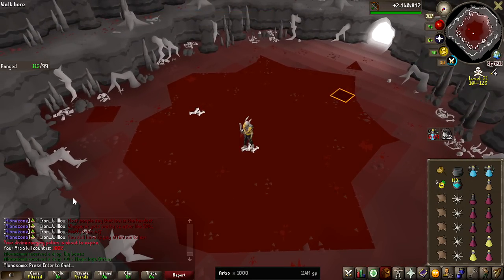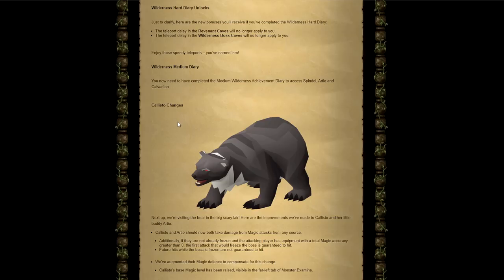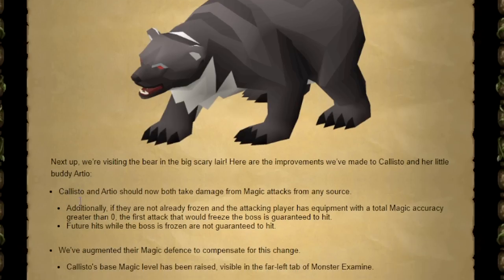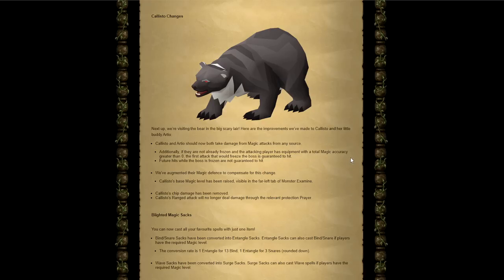There has actually just been a game update with relevant changes to Arteo and Callisto. From now on, you actually need to have completed the Wilderness Medium Diary to even access the bosses — Spindle, Arteo, and Calvarion. This is an obvious change to try to reduce the bots at these places, but I'm not entirely sure this is going to be the solution. The second change is that both Callisto and Arteo should now take damage from magic attacks from any source, so before when I was using Barrage it only froze the boss, but now it should be taking some damage.